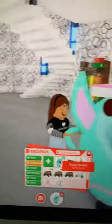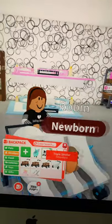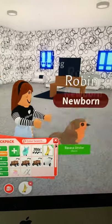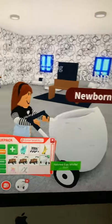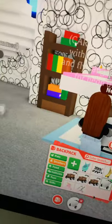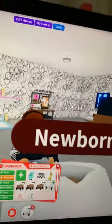Now I'm going to show my strollers. This is my bunny stroller — it's super cute with my robin. My triple stroller, my banana stroller, my three crate strollers, and my hatched egg stroller.